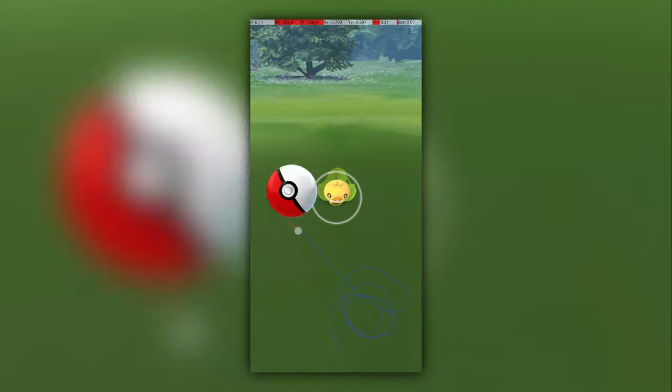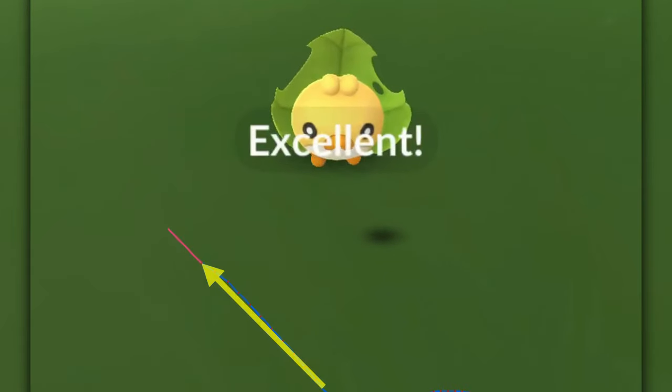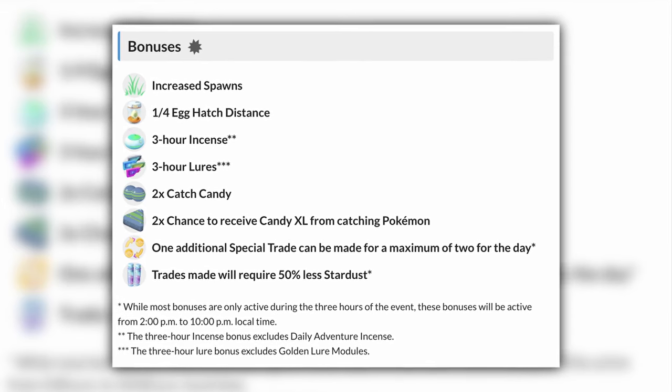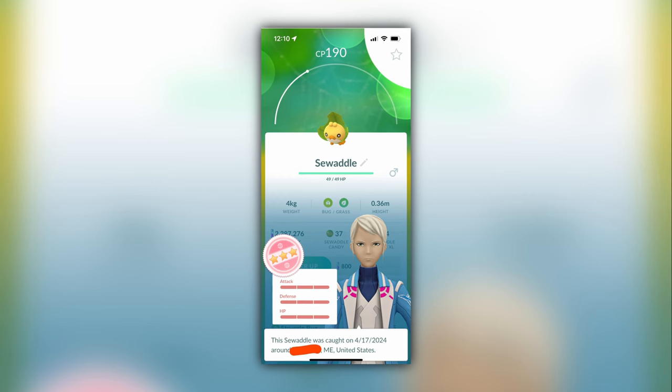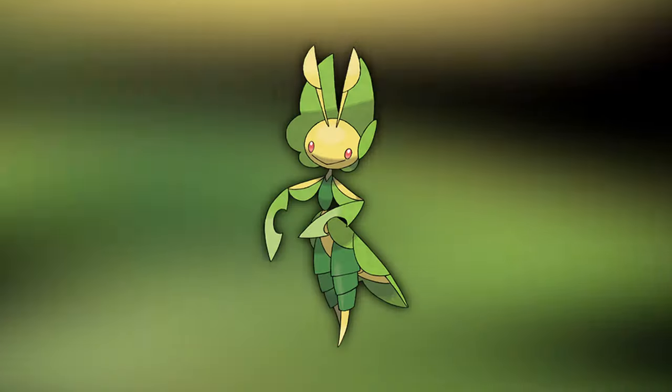Each of these recordings shows the path my finger took on the screen, as well as the exact point my finger left the screen. Hitting this excellent throw consistently will improve your catch rate, as well as earn you more XP. There will be a 2x catch candy bonus and a 2x chance of candy XL. This means this event is an excellent chance to get a good Sawaddle and have the resources to max it out.